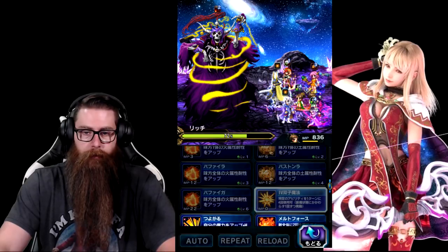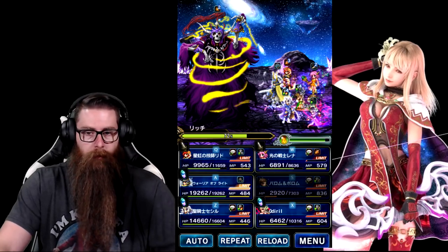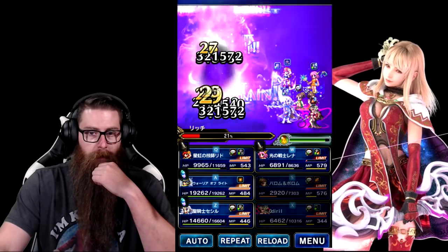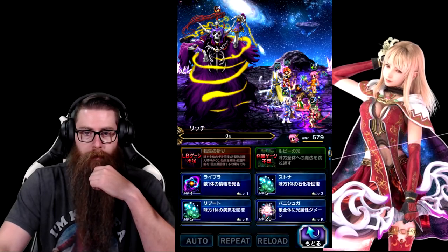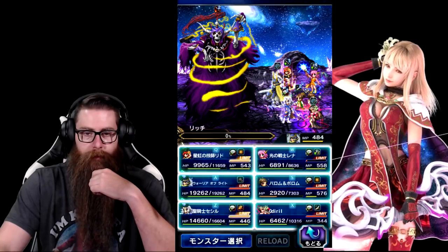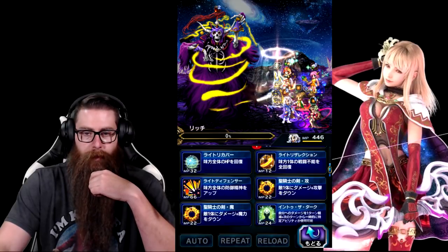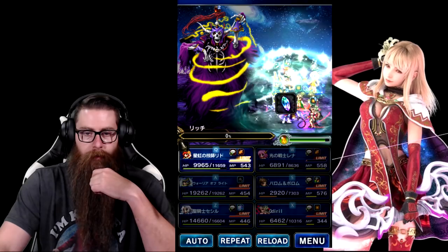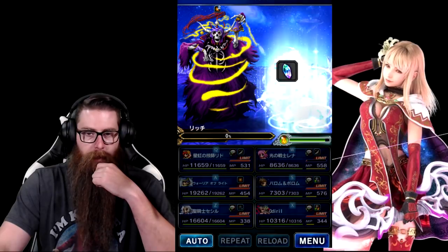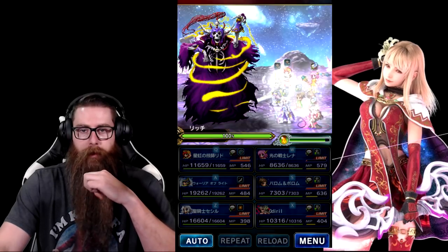We're gonna get our quad ready again. This should kill him. Lina's gonna get a re-raise on Warrior Light for next turn. Warrior Light's gonna top our guys off. Cecil's gonna refresh his buffs and cover — we're gonna have him do mitigation next round. Lid is gonna give us some mana back. So we're in pretty good shape going into round three. So far we got the missions out of the way.